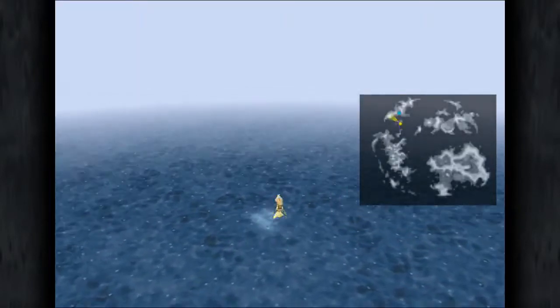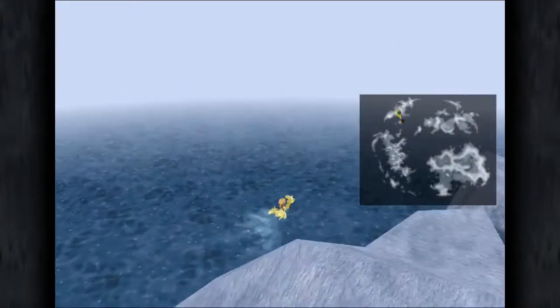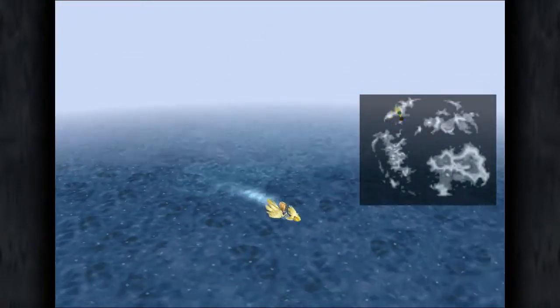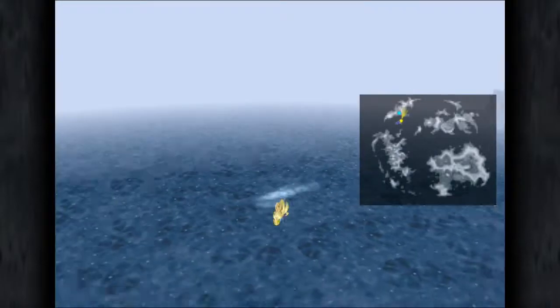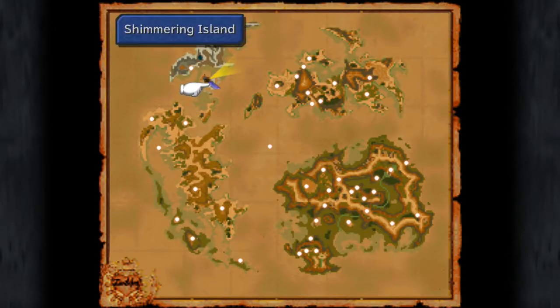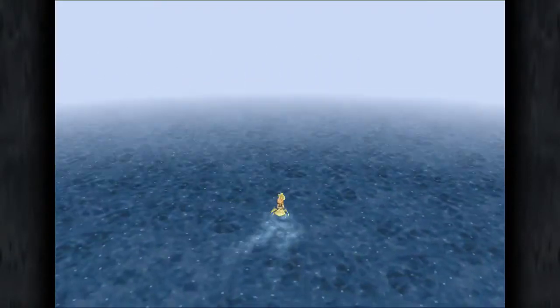And it's kind of a dick, this one, because there isn't any bubbles — you kind of just have to wing it. And the mist is very, very horrible. You need to be right on top of the Shimmering Island. But hold on.